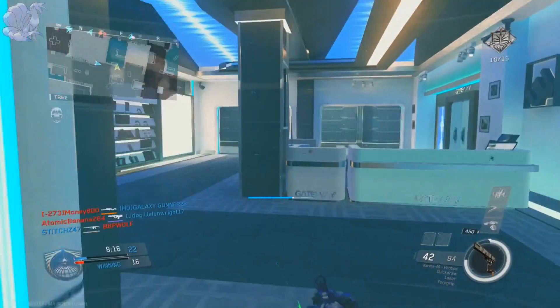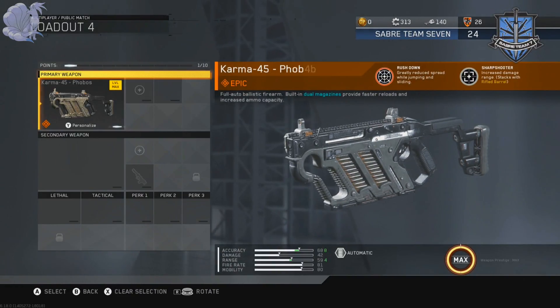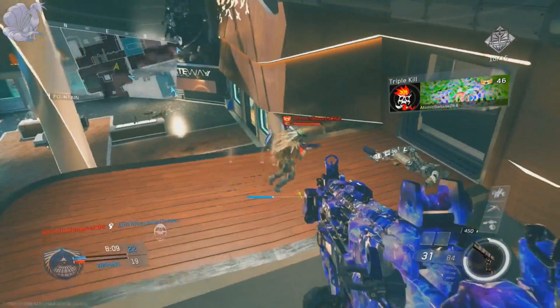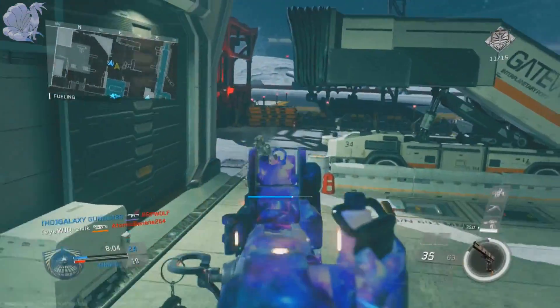The first thing you're obviously going to need is the Karma 45 Phobos. To get it, you need to hit level 50 on Mission Team Orion. The Phobos has some pretty neat perks — the first perk is Rush Down, which greatly reduces your spread while jumping and sliding.